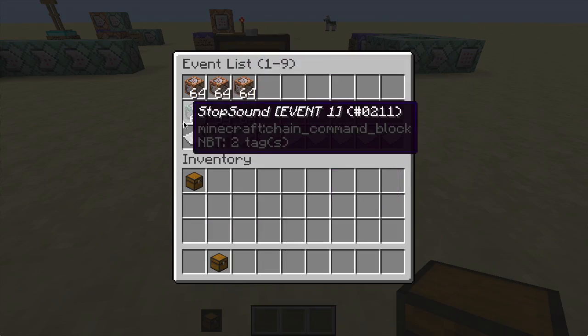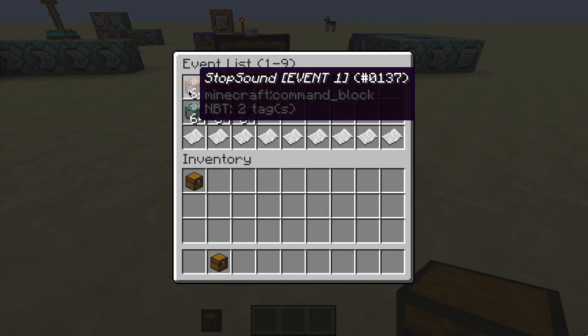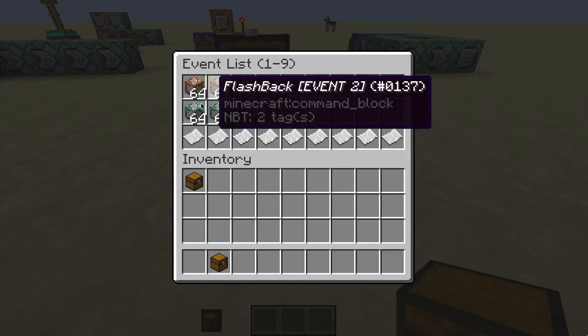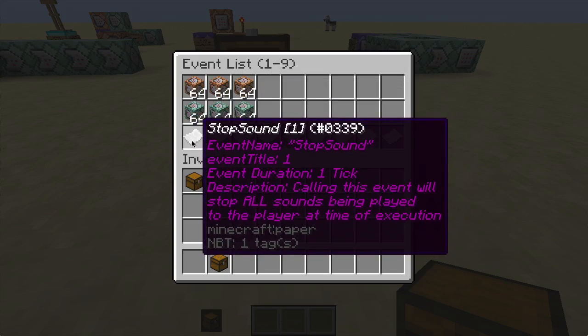In here I only have three events made so far but they're nicely organized. We have them in the normal or impulse command block version, the chain command block version, and we have a little description here. So we can take a look at function number 1 — event name: stop sound, event title 1, which is the scoreboard value it uses, event duration 1 tick, and the description: calling this event will stop all sounds from being played to the player at time of execution.